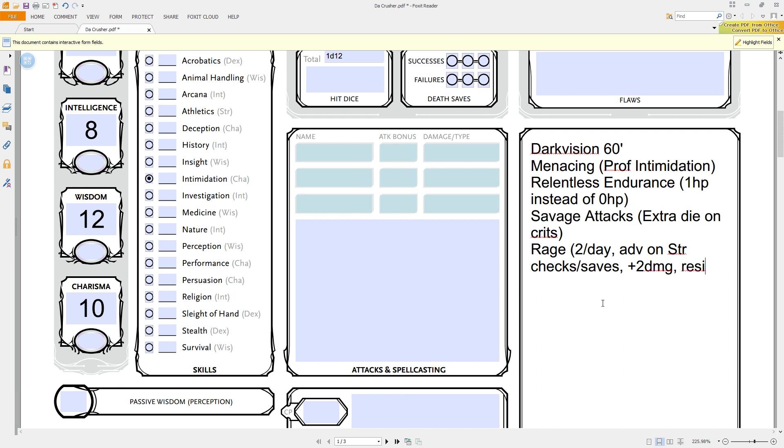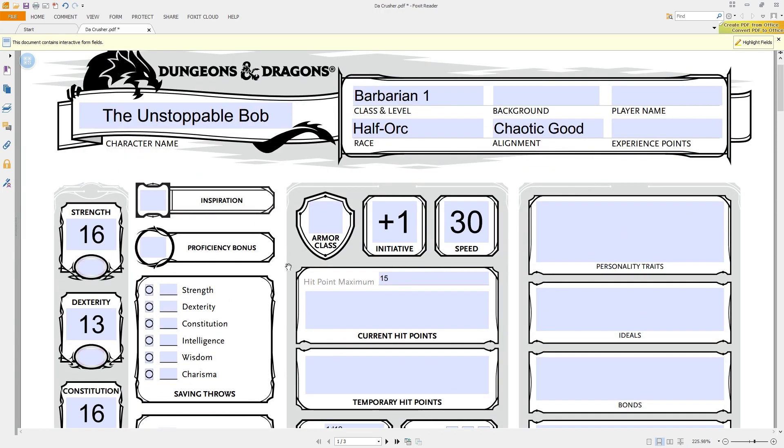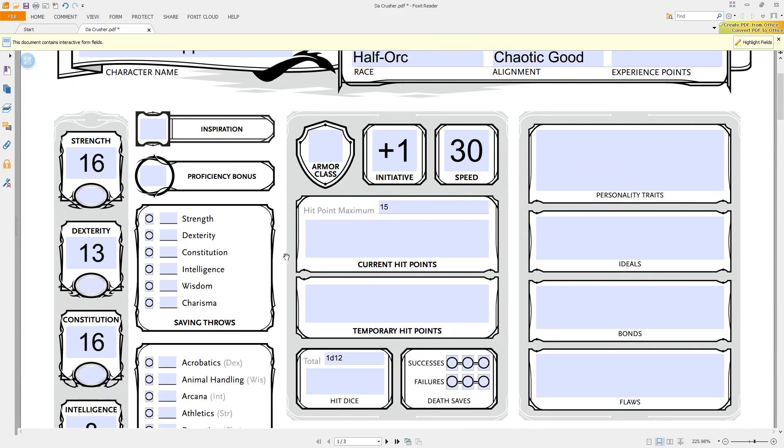Now, classes — and there are a lot of them. I'm pretty sure there are more classes in this player's handbook than there have ever been in the basic player's handbook of any previous edition. Those classes are: barbarian, bard, cleric, druid, fighter, monk, paladin, ranger, rogue, sorcerer, warlock, and wizard. The warlock gives them one extra one from third edition. Some of these were covered in the basic rules, some have been leaked before, and some may be completely new to people.